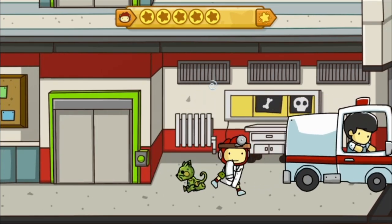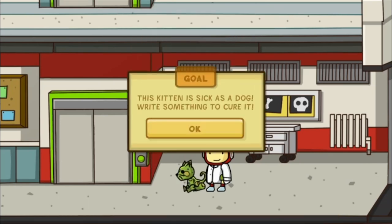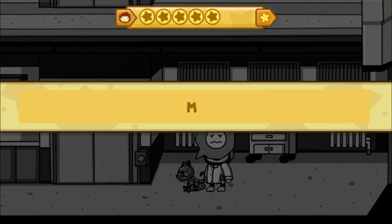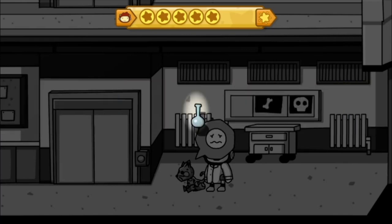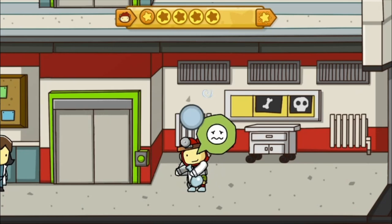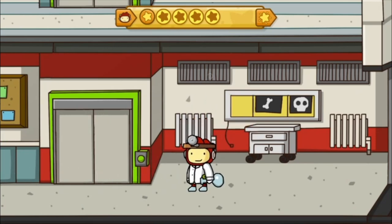We have a weird-looking cat - sick kitten! The kitten is sick as a dog. Write something to cure it. Let's just make medicine, that's easy enough. We have to use it on the cat, but we're good.